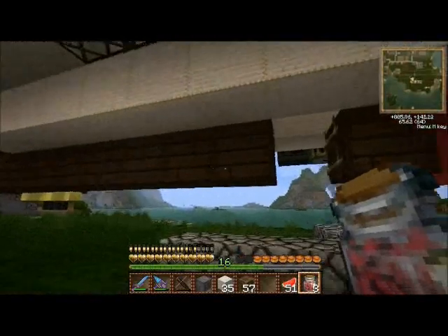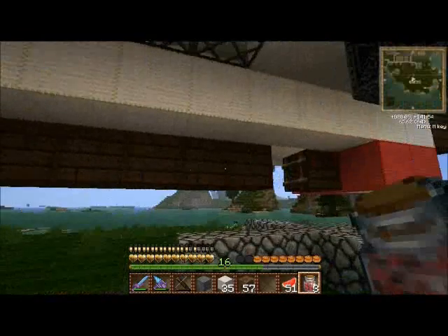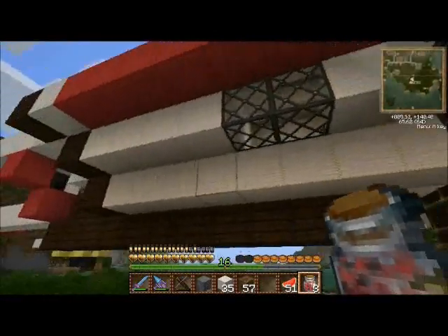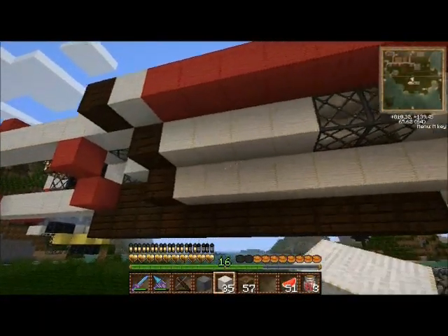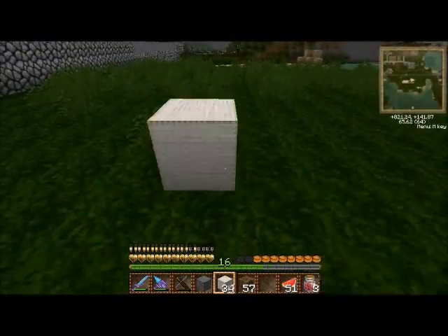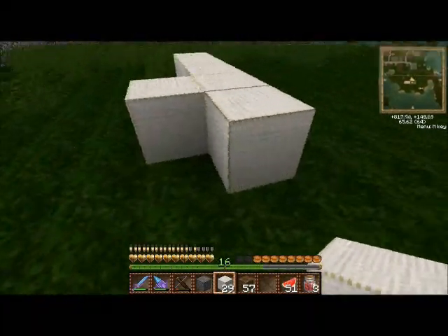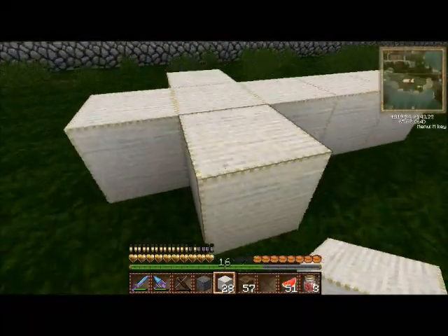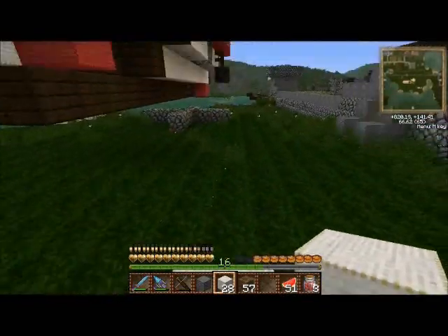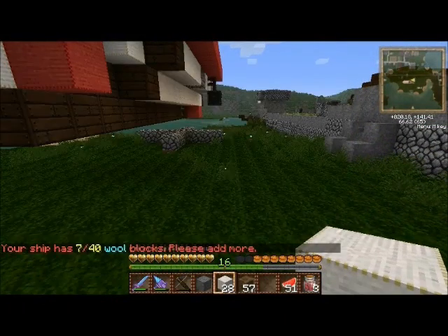There's also no actual requirement to be in a cockpit — you could fly from the top of the ship if you really wanted to. If you're not sure if you have enough blocks for building a ship, you can just try and pilot it and the server will tell you if you don't. For example, a very simple cruciform airship — when you try to pilot it, it tells us we have seven out of the 40 required wool blocks and to please add more.